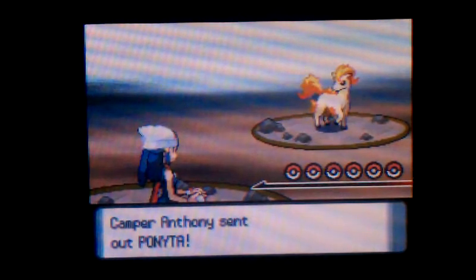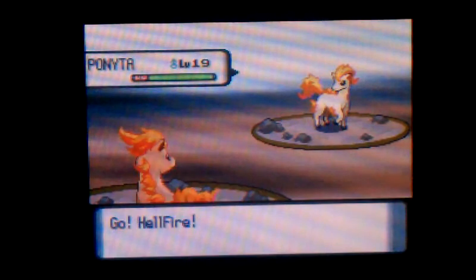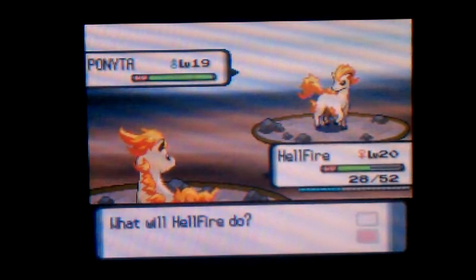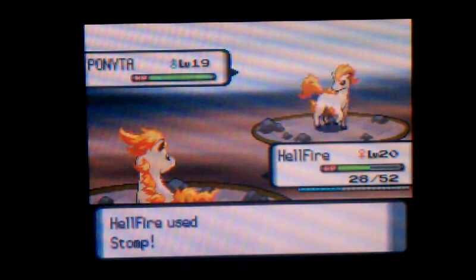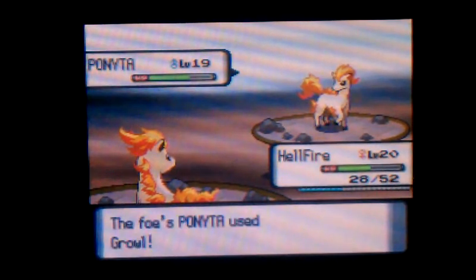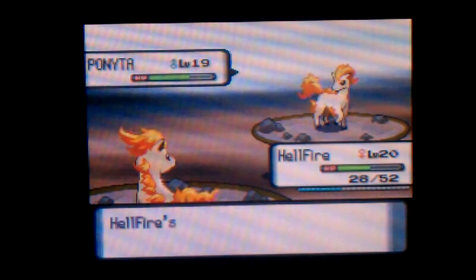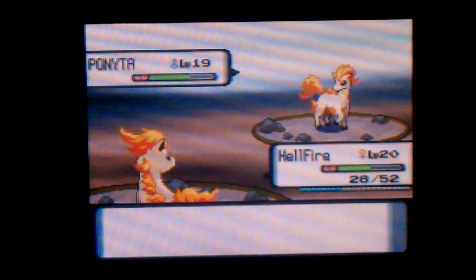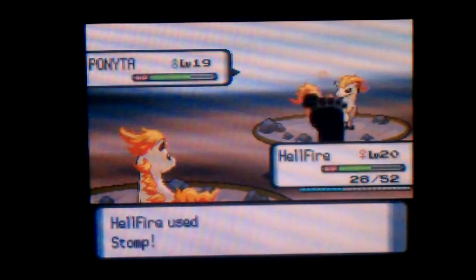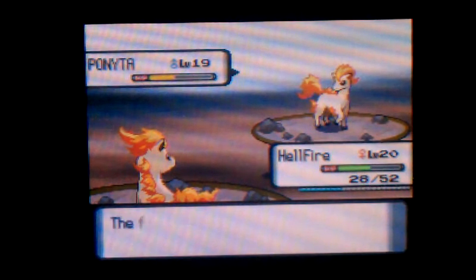Oh, it's a Ponyta, level 19. Unfortunately we don't have a water type yet, but that will fill that role soon. We have to learn Stomp with Ponyta. Stomp is a lot better than Tackle — 65 power, 100 accuracy with a little effect. If the target uses Minimize, Stomp is a lot more powerful.